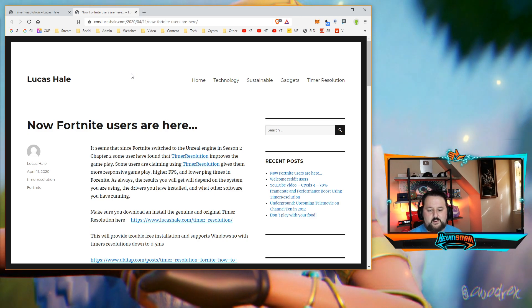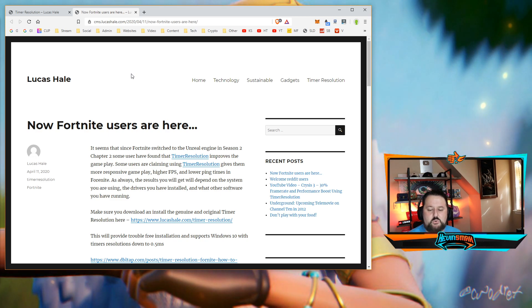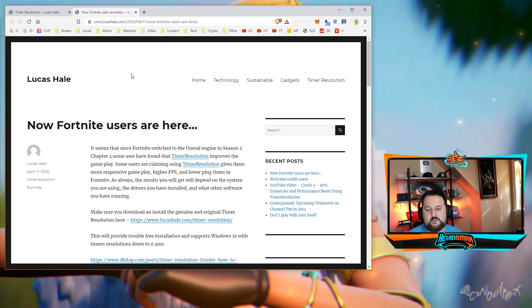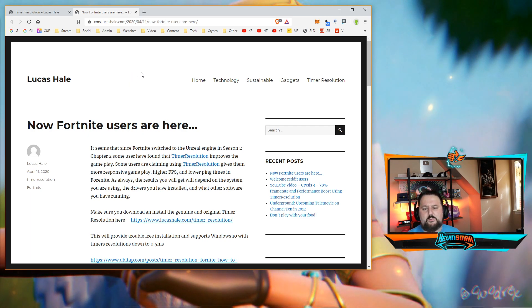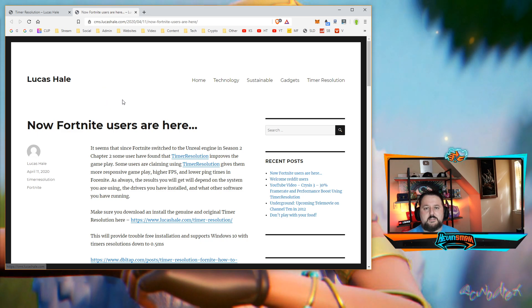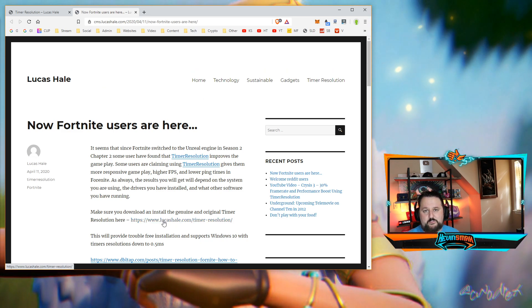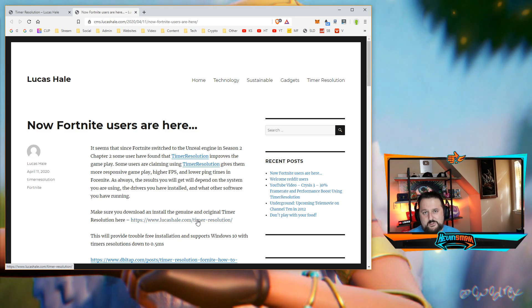There are so many different parts out there. He does also say make sure you download and install the genuine and original timer resolution here. There are a lot of them out there from what I saw, but it looks like Lucas Hale is the one that makes it. So you're going to want to go in here and download it from here.